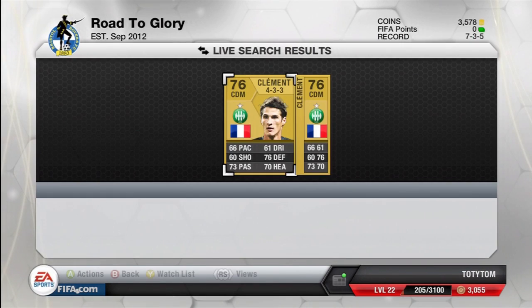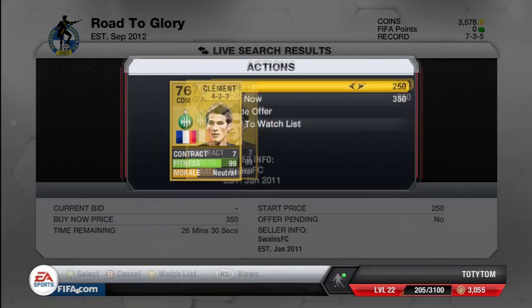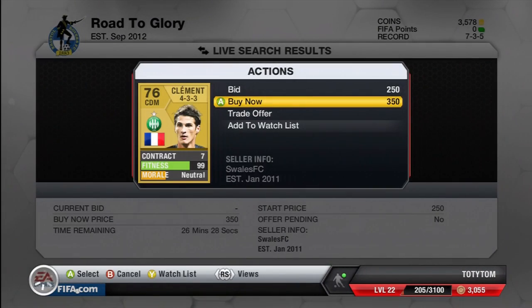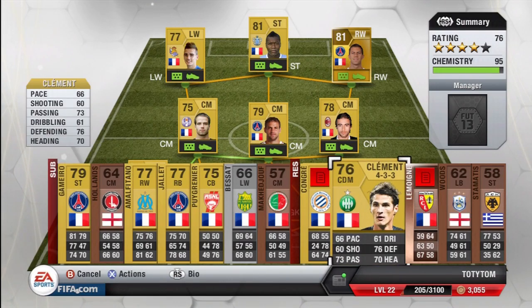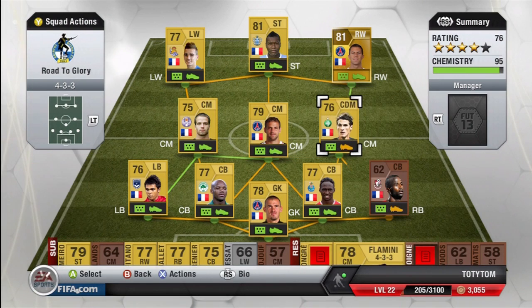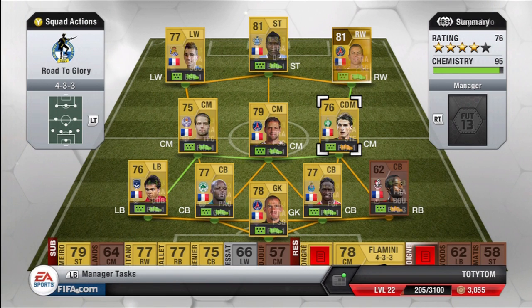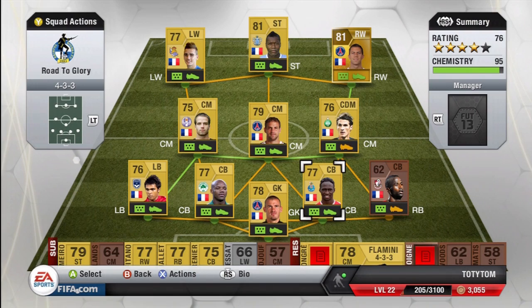It's CapGunTom here and I'm back for another episode of Road to Glory. Today we're going to be super positive after our last couple of abysmal performances where we barely won a game. We're kicking things off by buying this CDM 4-3-3 guy — not particularly special, but I needed someone to fill the gap in our midfield due to fitness problems. He will get full chemistry with strong links to the players around him, especially when our proper right back is in.